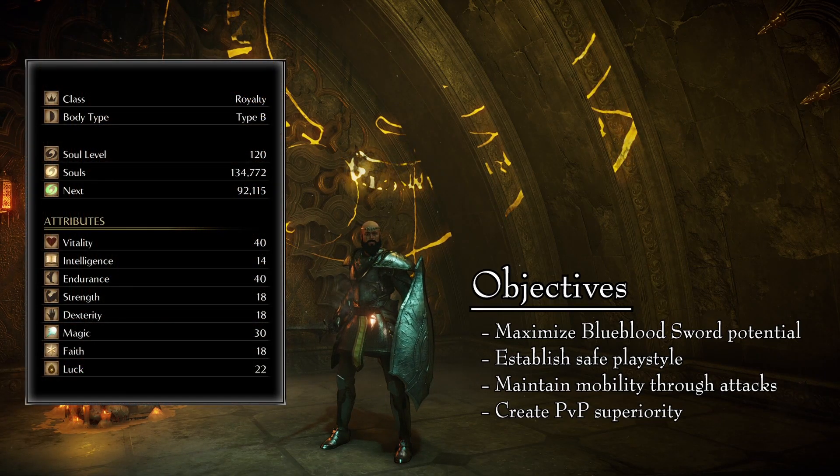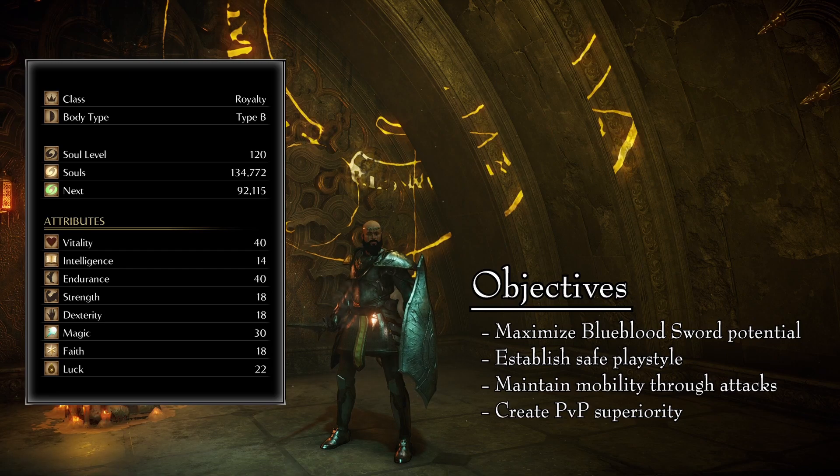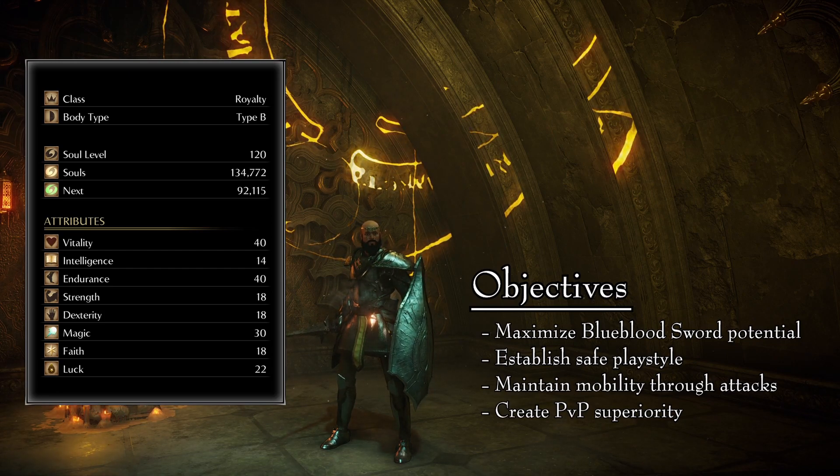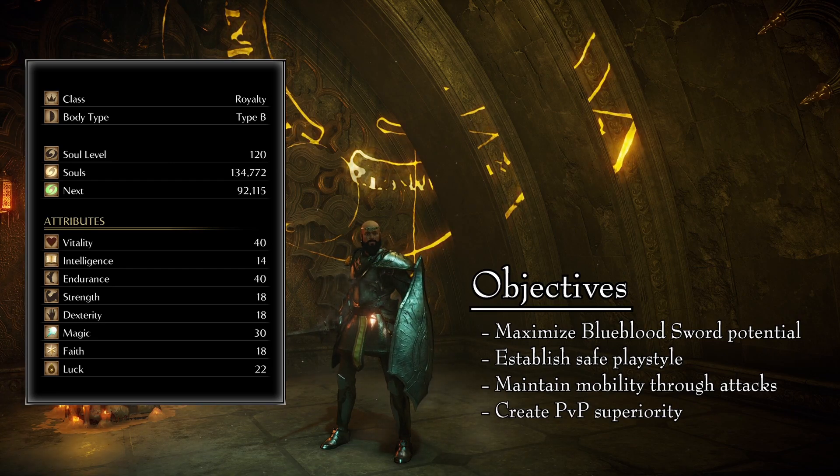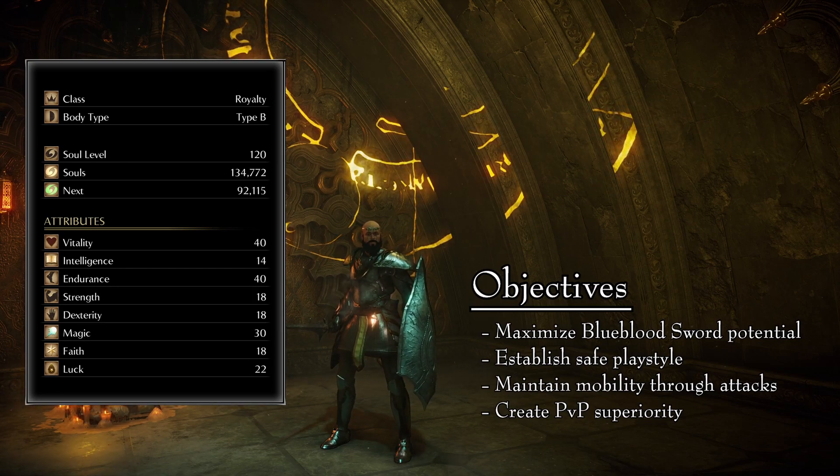To reach this objective, we will be running the following stats. Start the game as Royalty. This class is the most efficient to reach the required stat block, allowing us to make use of every soul level possible. I created this build to be efficient in both PvE and PvP, so we're sticking to soul level 120. This is the stat block that you want to end up with.